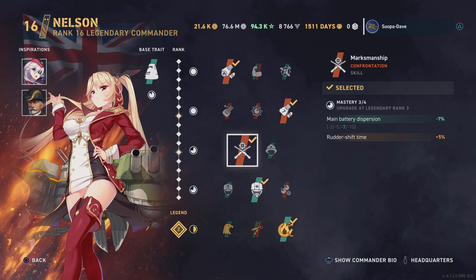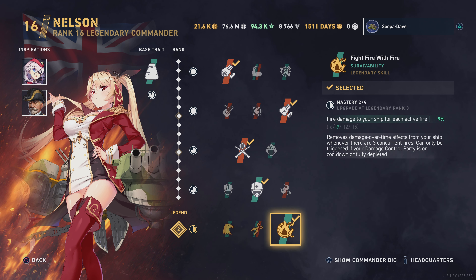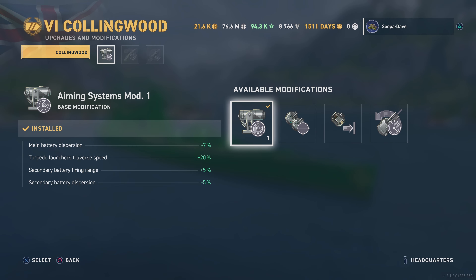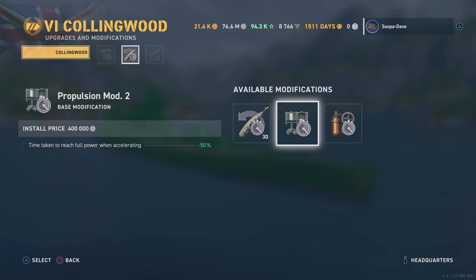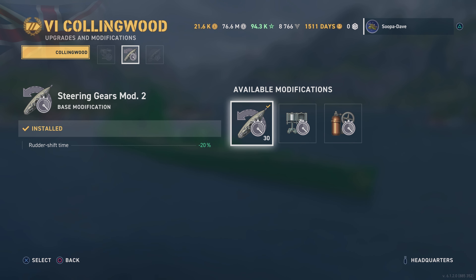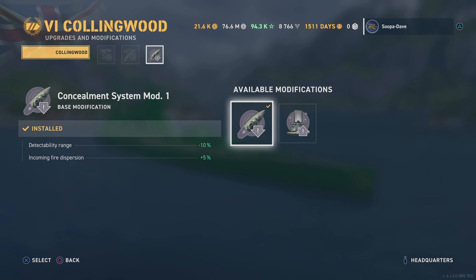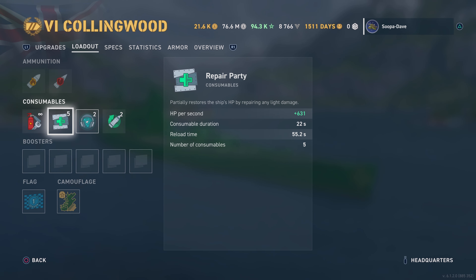With Flammable Cannoneer, one thing to mention on British battleships — because of the risk of catching fires, it actually isn't that big of a problem because the heals are so good and you can heal back so much more fire damage. Then obviously Marksmanship, and for the last skill Master Mechanic to give this thing great heals. For your legendary perk, Fight Fire with Fire. For upgrades, you take Aiming Systems Mod 1, Steering Gears Mod 2 — though on this ship you could take Propulsion Mod — and in the third slot you definitely want Concealment Mod 1.